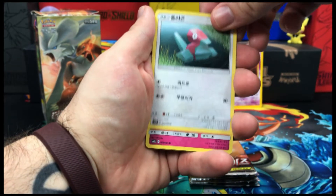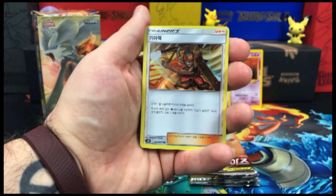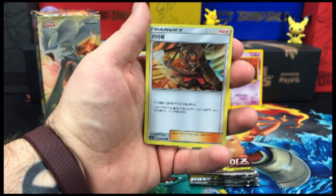That's Porygon floating like a duck there. We have our Wigglytuff and a holo Kiawe.